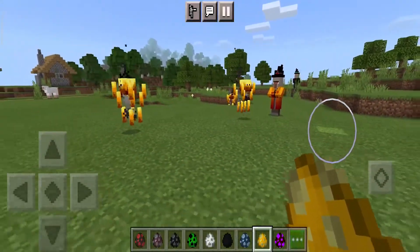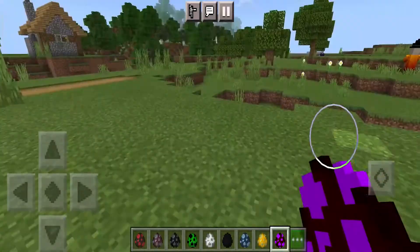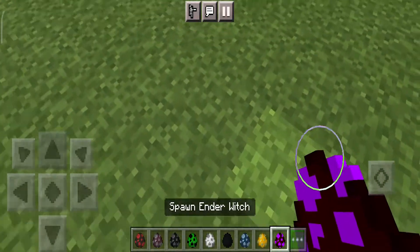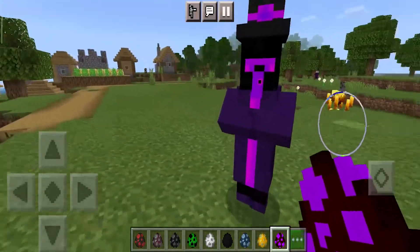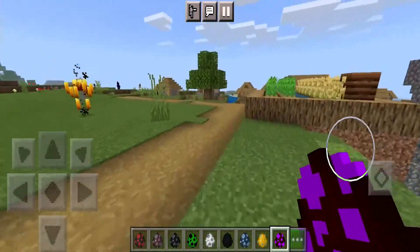And the last one is the ender witch. Looks pretty good. All right, let's go to survival mode.